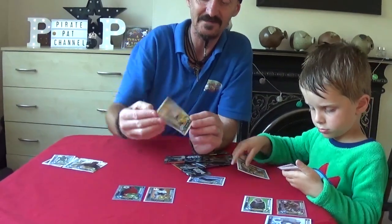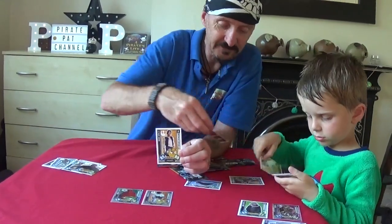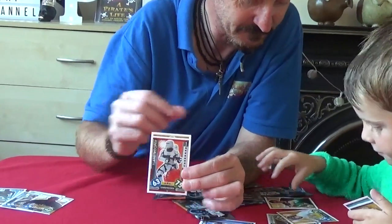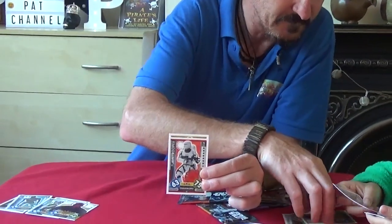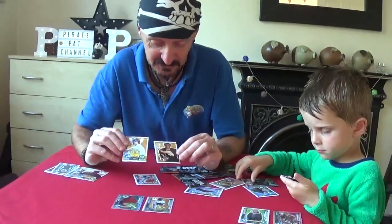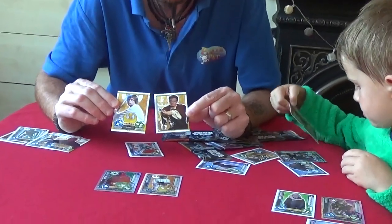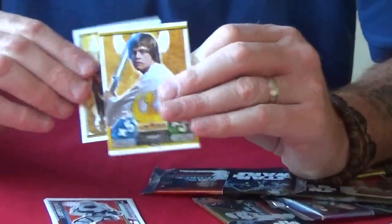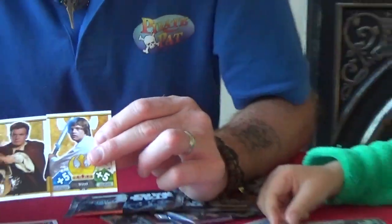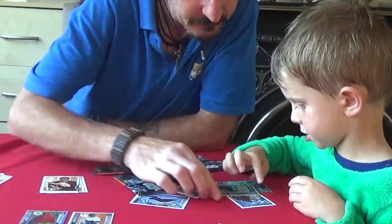We've got Han Solo. I think we might already have that one. There are lots of different Stormtrooper characters. That one's called Flame Trooper. As you can see, these ones actually join up - we've got a Luke Skywalker there. What happens is some of the pictures actually join up together, similar to that. Not these ones, but they make a double picture, which is quite cool.